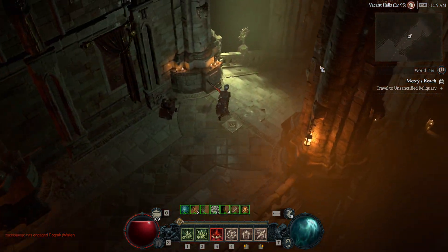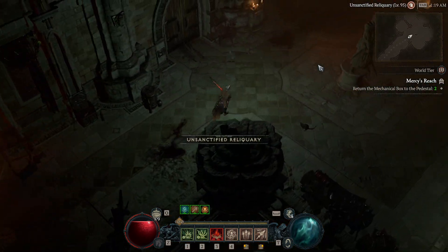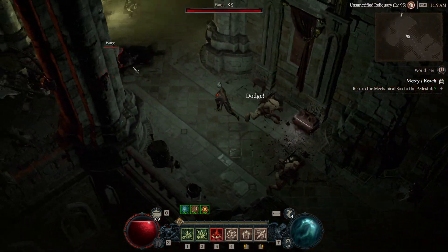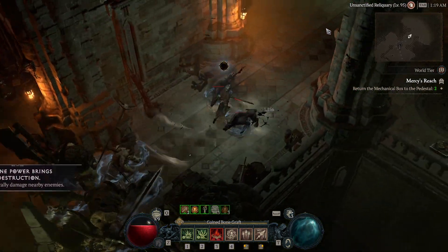Once you find these stairs, you just follow these until you come across the two pedestals. Then you're just gonna pick a side on the pedestals and go in that direction. Let's go ahead and skip all this.